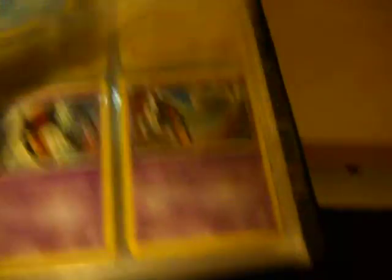This is Noble Victories. I'm missing the Virizion. I put the reverses on the back. I'm also missing Zebstrika and a Cofagrigus — that's number 46. I think I have the Catchdown, actually, so just disregard that. I used to have N but I traded it, so I'm pretty much missing N and Cobalion. And that's about it.